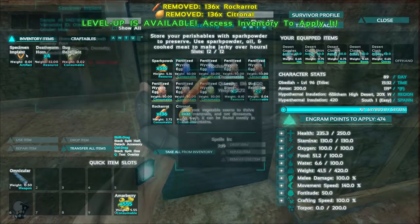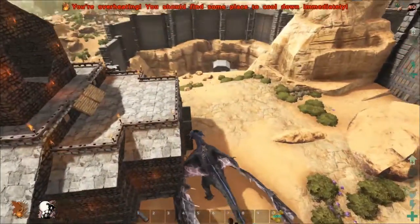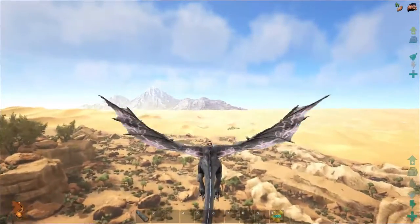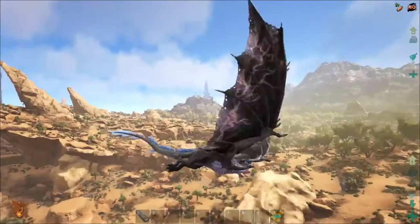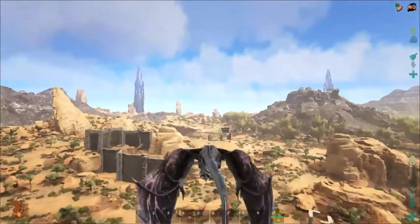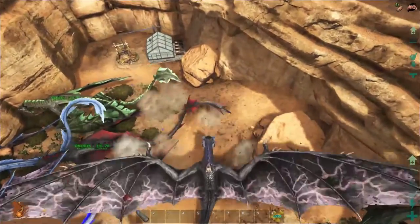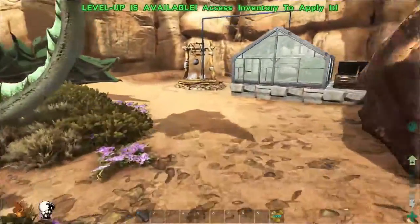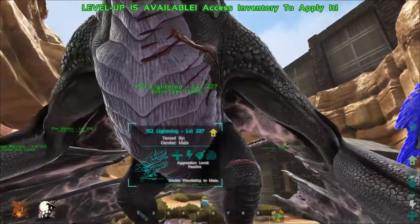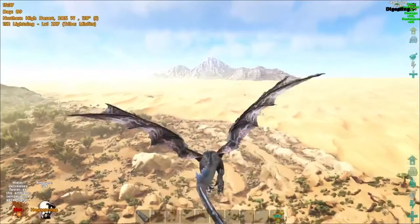We need to get electricity and a fridge sorted — it's such a pain on this map. Now we have to go find ourselves a mantis. Let me get a drink of water from the well first since I'm almost dehydrated. Then I'm going to start looking — it's a lot to tame these guys; you have to kill death worms and everything. I want a good level — it doesn't need to be 120, but I want triple digits at least. Let's see what we can find.